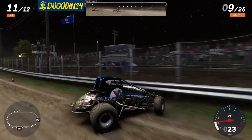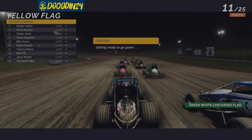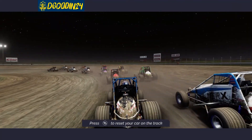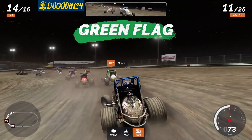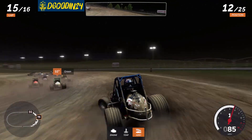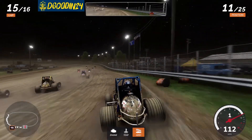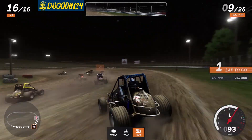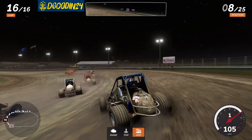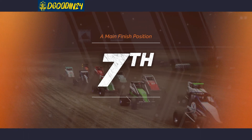Someone's in trouble - there's a wreck and we're in it too, spinning around. Caution's out. I think we're okay, we have aero damage. That wasn't my fault! Going right back to the outside - it's working, we're flying. Oh, the car feels a little wonky after that wreck. Here we go, gotta get in that rhythm. In the wall - we're okay. White flag, here we go, gonna try to get a couple more spots. Just keeping my foot in it and we're gonna end up P7! I cannot believe the cushion works!